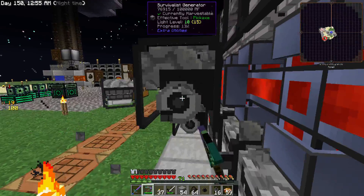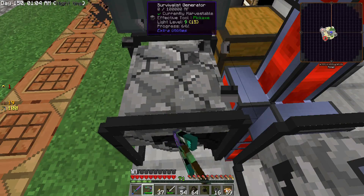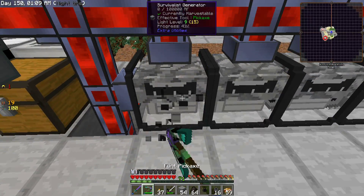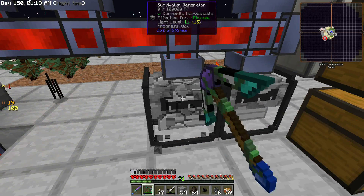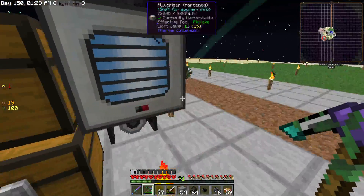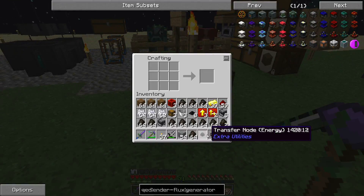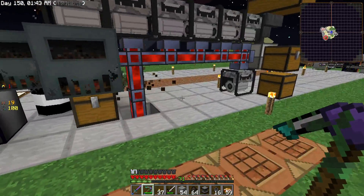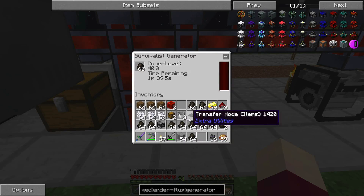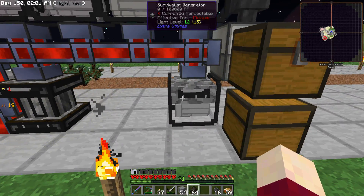Now we can take some of our generators and combine them down into a larger generator. I did figure out that these survivalist generators are about five times more efficient than the sterling generators - we get 80,000 RF from one piece of charcoal out of the survivalist generators and only 16,000 out of the sterling generators. So we definitely want to be using the survivalist generators if at all possible. We can take these survivalist generators with a transfer node and that makes us the eight-times survivalist generator. This thing burns charcoal a little faster - a minute and a half - but we get 40 RF and it's not nearly as bad to manage.